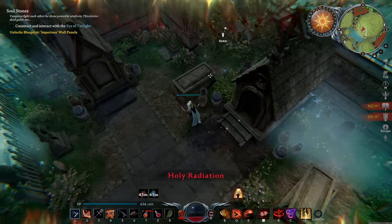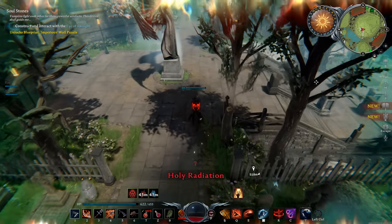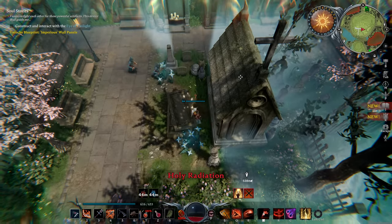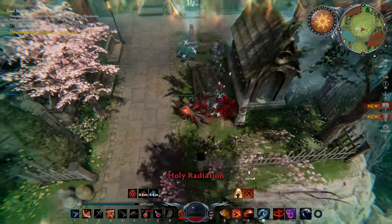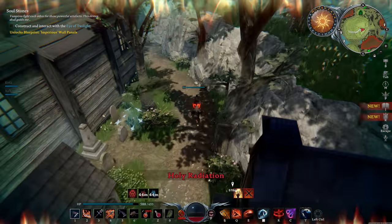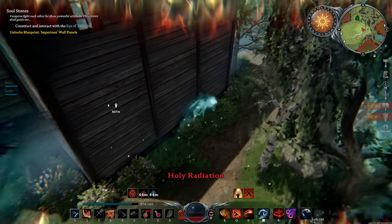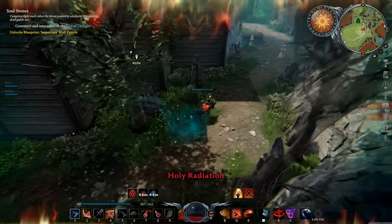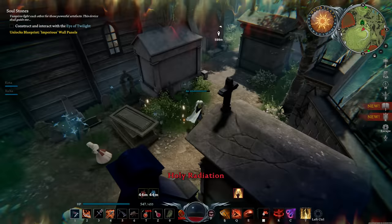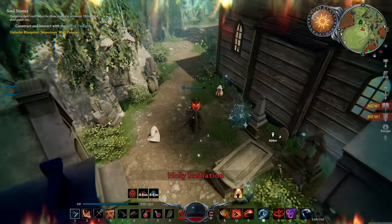We'll head up here in wolf form and grab these containers. Keep in mind that holy radiation no longer knocks you out of wolf form, which is so much better than it was. You can run through here with wolf form now and take way less radiation damage than before. Be careful on the back side — there are a lot of patrols that can come back here — then hit the last container and check for chests that spawn over here.